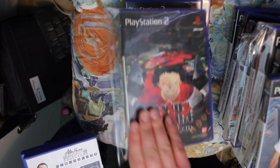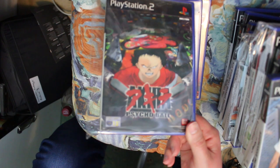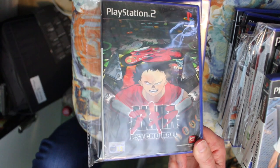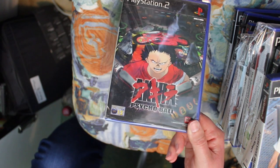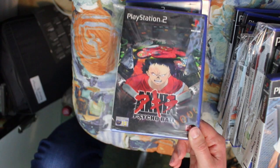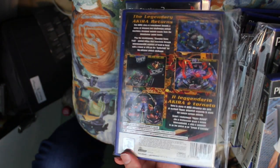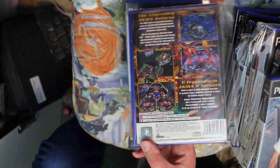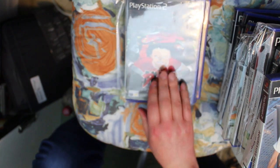The weirdest game in my set is Akira Psycho Ball — a pinball game with interchangeable table sides, created basically to cash in on the DVD release of Akira. It's actually not bad though. The pinball tables are quite inventive and the controls are pretty good. Give it a try if you can, but don't pay over the odds for it as there are better pinball games out there.